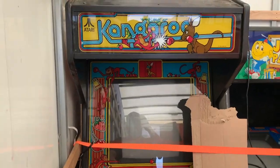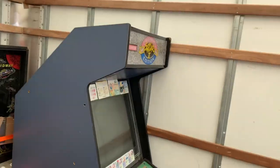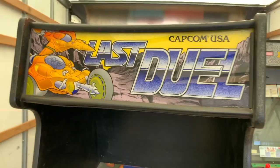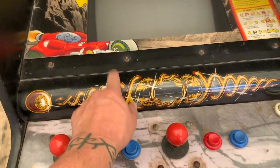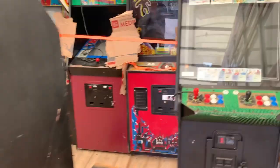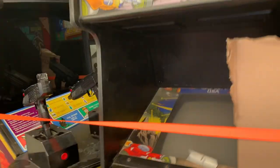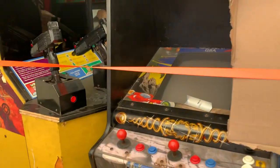Alright guys, we got the first bank in here: Kangaroo Junior, Pac-Man, Space Invaders. Already starting the second row — Street Fighter 2. What is this? Last Duel — this has actually been Frankenstein because this goes to... I can't remember right now. Arcade guys, let me know what that is. To maximize space, got the Beast Buster, Street Fighter, Last Duel — fits literally like a glove. Ace Ventura stuff, Tetris — alright!